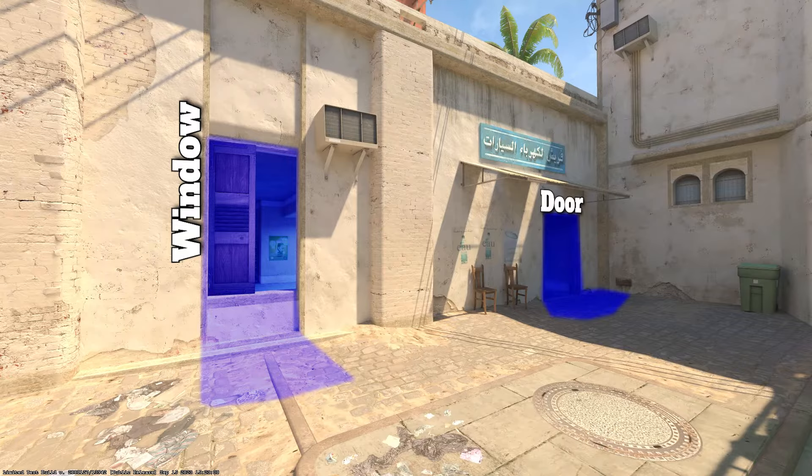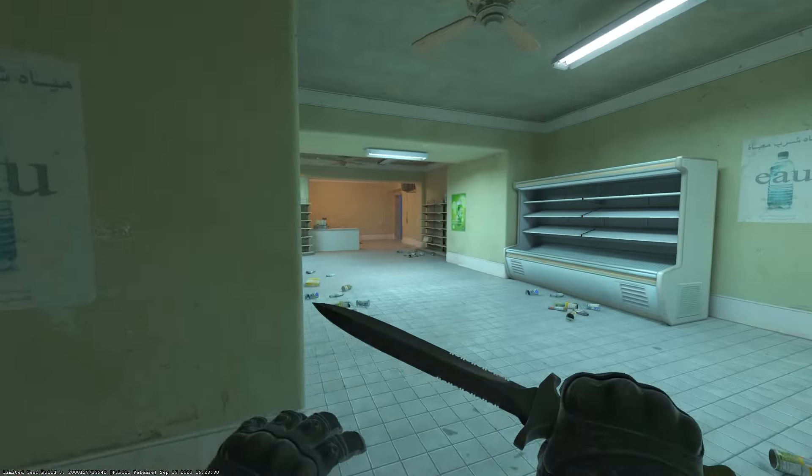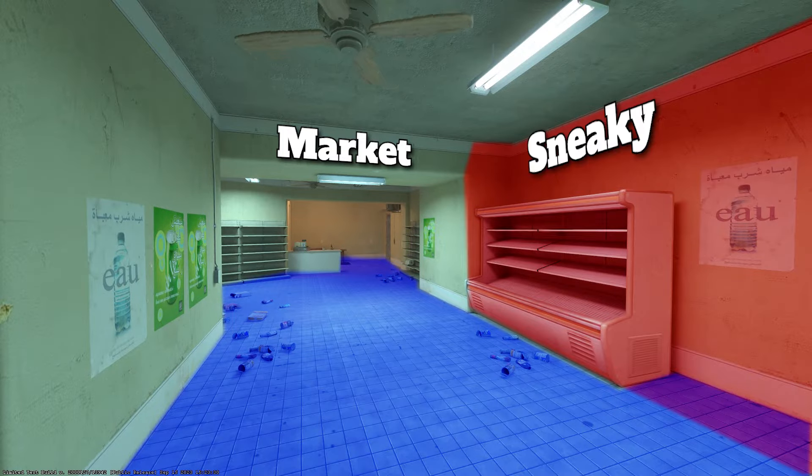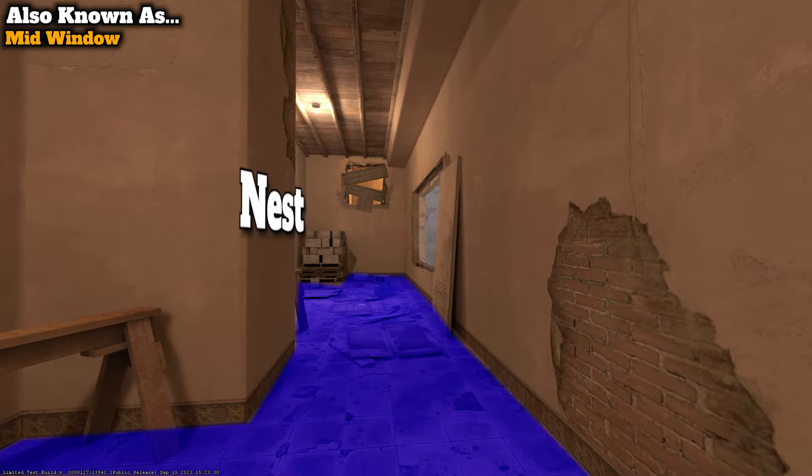Here is window and door. Going through door we end up in market. On the right side here is called sneaky. Going through market and going through vents we go into sniper's nest. Above sniper's nest is called ladder room.